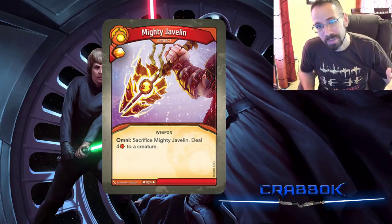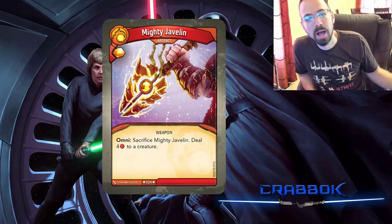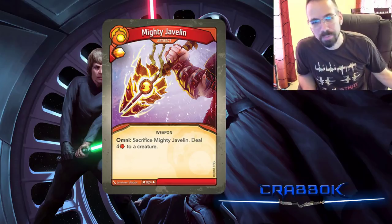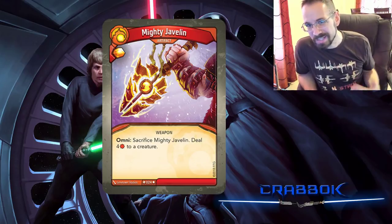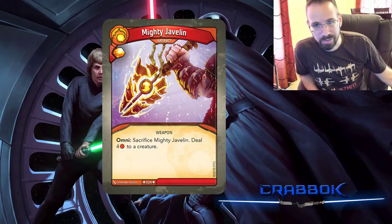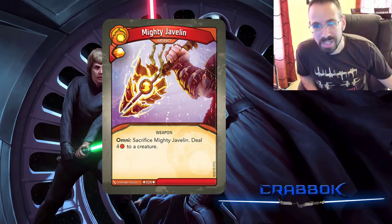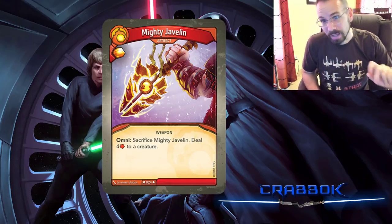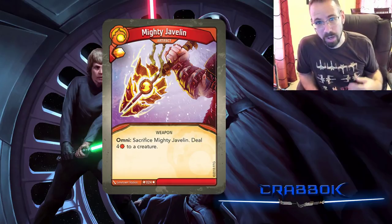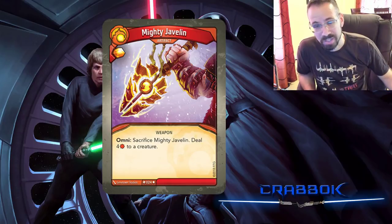Omni abilities work outside of their house, so cards with Omni are already cool because you can use them outside of your normal house. Mighty Javelin is a way to deal with problem creatures in those situations. And future-proofing as other sets come out — if locking you out of a house becomes more of a theme, a card like this gives you a way out from any situation. So I think Mighty Javelin is a really cool card and I could see it making a future list.